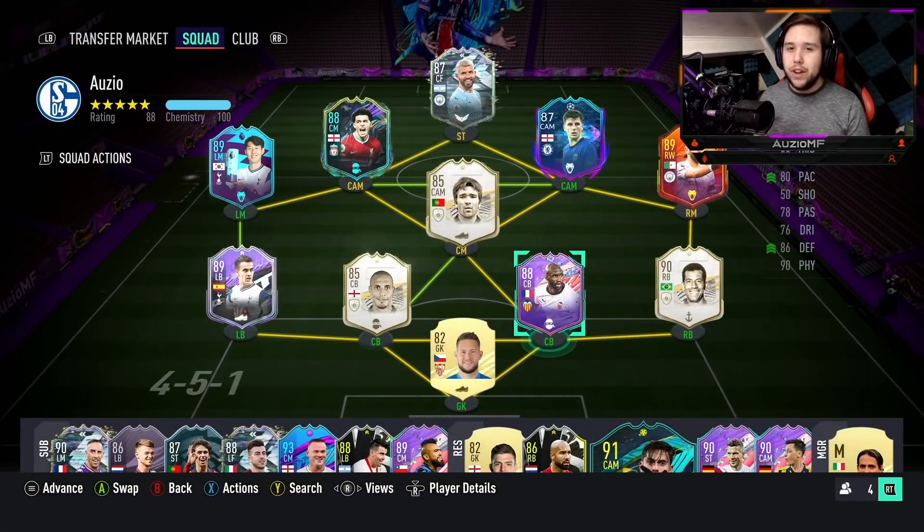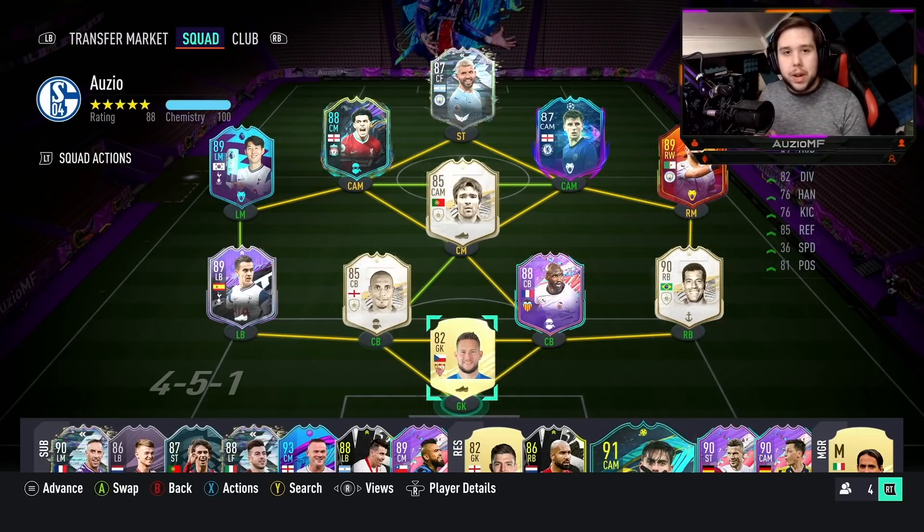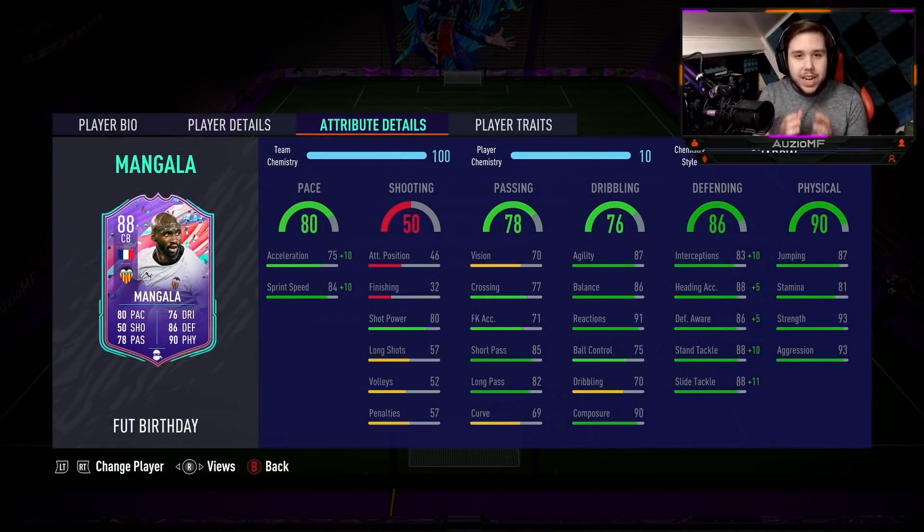I feel like this guy is going to be bodying off a lot of players. Now when it comes down to the links, he's from La Liga, he is also French, and we all know there's a certain individual you can link this guy up with — Varane. I haven't got Varane in this team simply because I don't use Varane. So I've gone for Rio, Deco somehow squeezing himself in once again, Carlos Alberto, and Mangala will be playing in a 4-4-2 in that centre-back position.